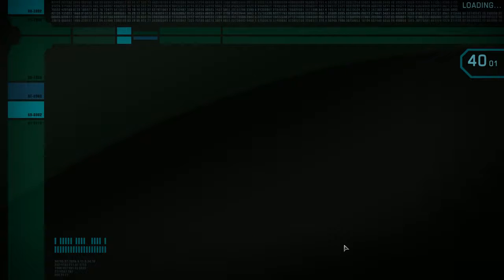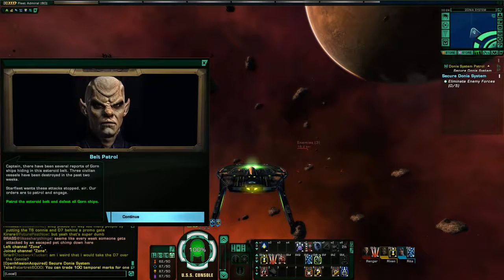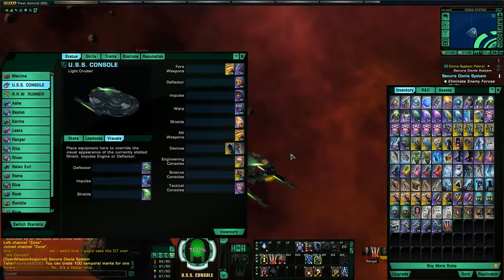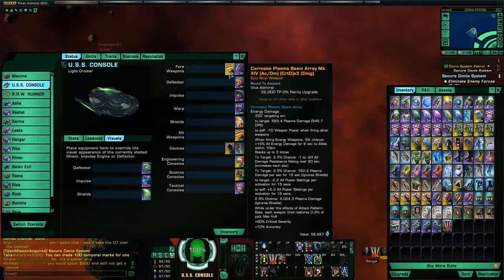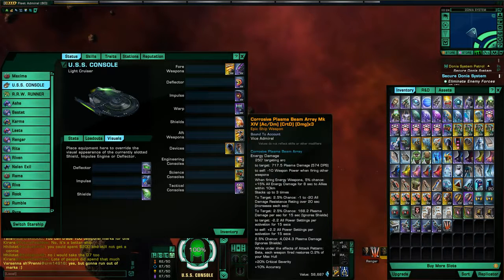So you're on your little Miranda Tier 1 ship here. Ignore the gold border on the weapons for now — just pretend this is your standard phaser beam array and your standard photon torpedo. In the rear they also give you a beam array. Each of these weapons has a different firing arc, and this is something they don't explain very well. You want to take advantage of that firing arc, but it also means your ship will have to turn to make sure the enemy is within it — which makes your ship's turn rate and maneuverability very important.